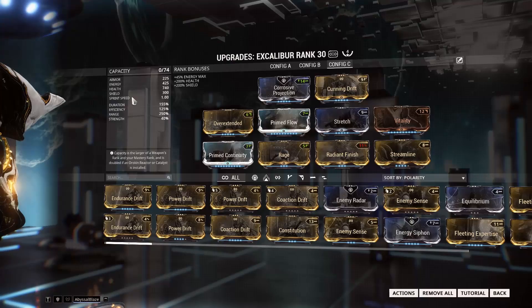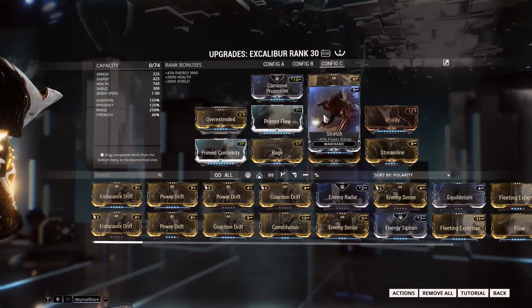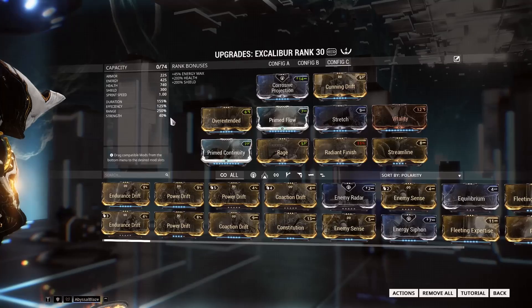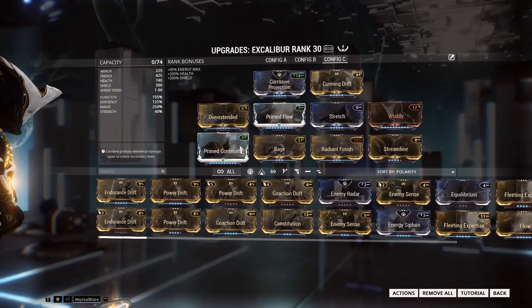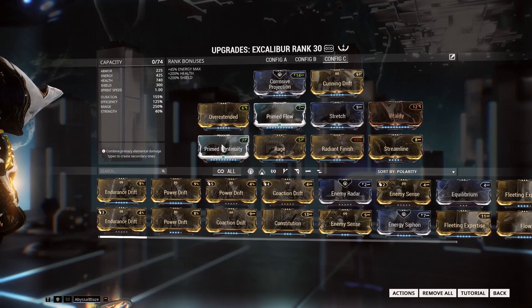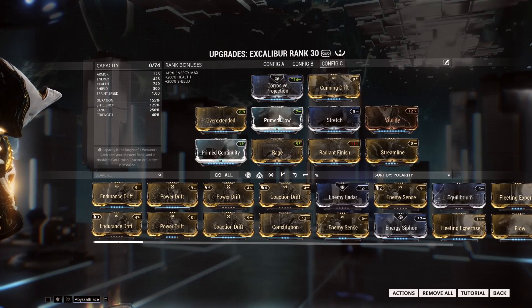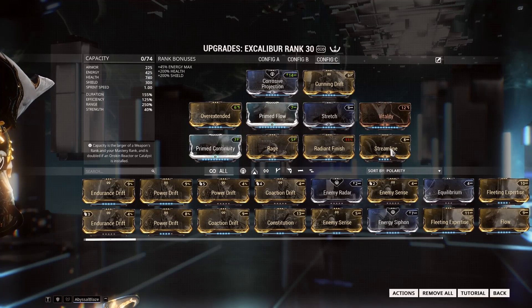It's a very simplistic build to follow. If we take a look at Overextended, Stretch, and Cunning Drift, these three mods will give you the maximum amount of range that you can get on any given frame. Prime Continuity is on there for the duration, so they stay stunned for a lot longer. Prime Flow, because Prime Flow is pretty good.